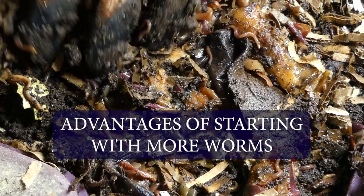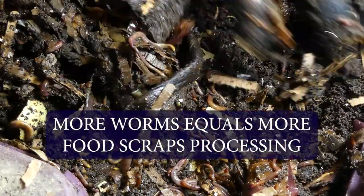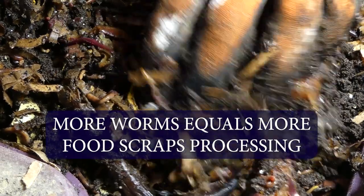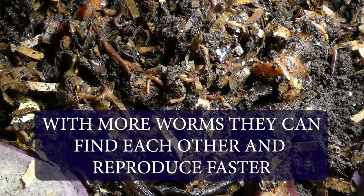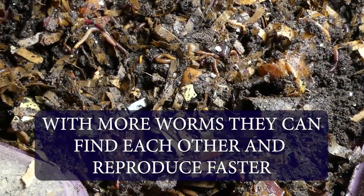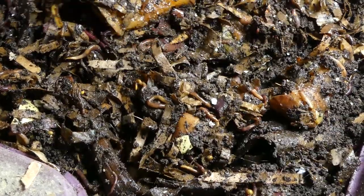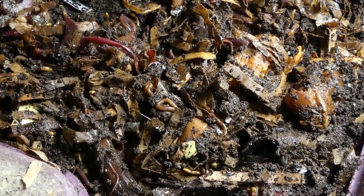There are advantages to starting with more worms. The first one is that the worms will be able to process more food waste right from the start once they get settled into their new homes. The second one is that if there are more worms, they will be able to find each other easier and quicker and therefore being able to reproduce faster from the start. This will build your bin up quicker and produce more worms and get things going faster in your bin.